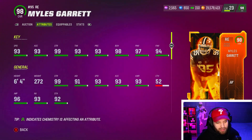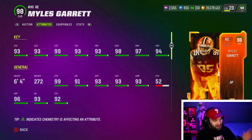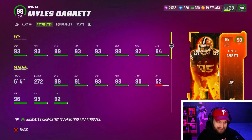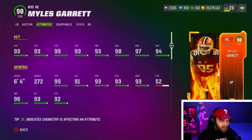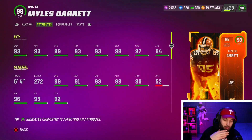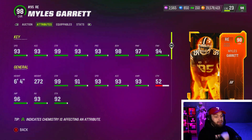At number 10 we have the Browns' Miles Garrett. He has amazing stats — probably some of the better stats in the game. The big stats that matter most are strength, block shed, power move, and finesse. He has 99 strength, 98 block shed, power move, and finesse. But in this Madden, you can have a bunch of 85s — this game is all about abilities.